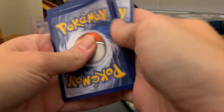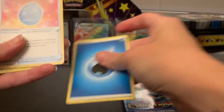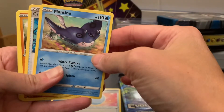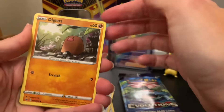Four to the front. Yep. Okay. Water energy. Is that right? Yes. Water energy. Lucky Egg. Mantine. Crushing Hammer.